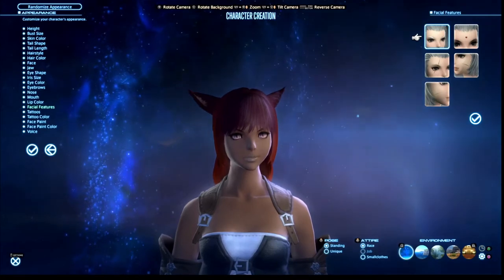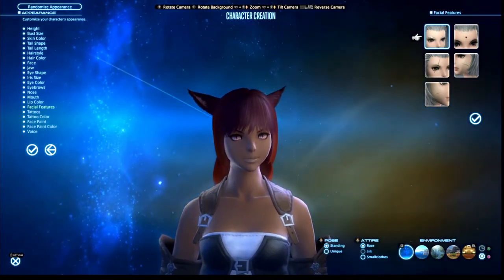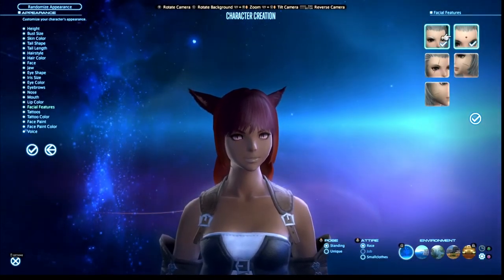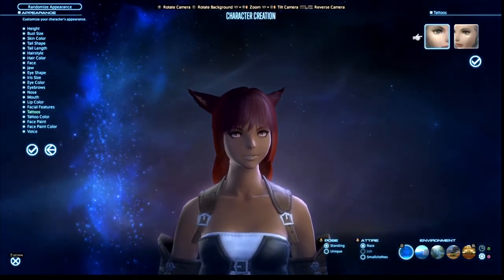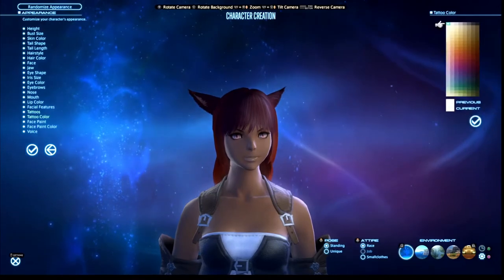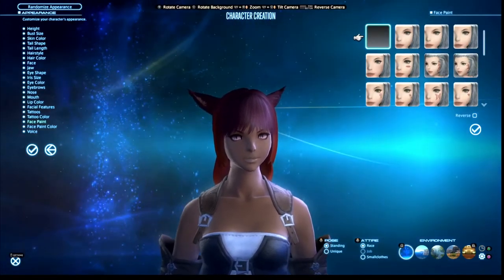Next is facial features, which vary depending on race - these particular ones are exclusive to female Miqo'te, and there'll be a different set for male Miqo'te and all the other races. You can select all of these or none at all. After that are tattoos - in Miqo'te's case there are only two options - and you can pick one, all, or none. If you have tattoos on your face, you can change their color from the palette.